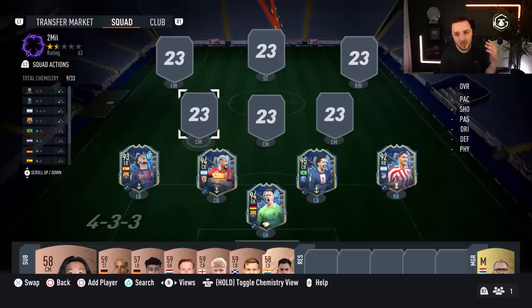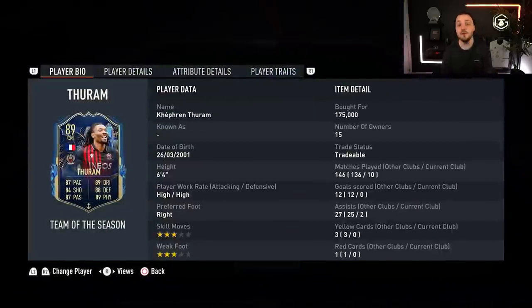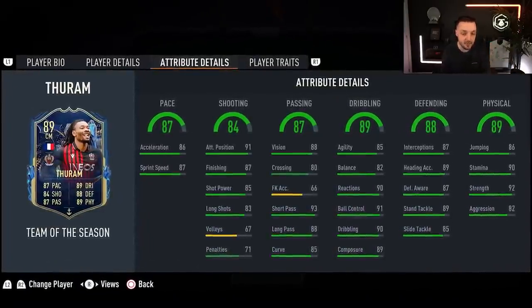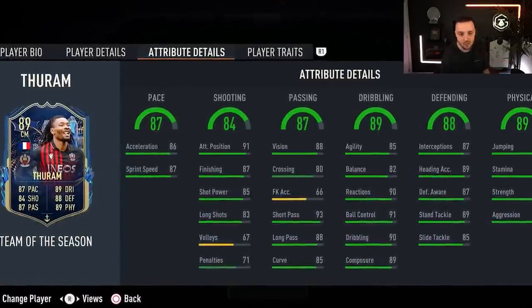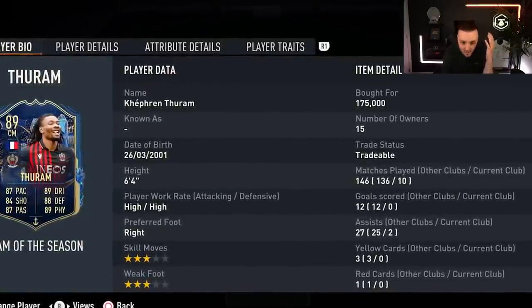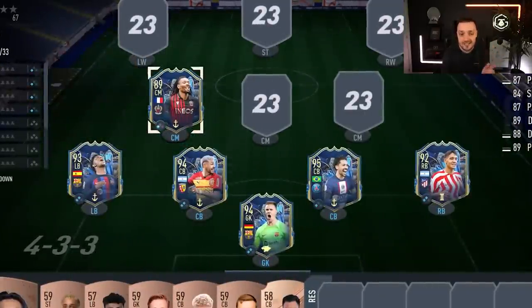Into the midfield, this is where we're going to splash a bit of the cash. Our first player is from the French League and he is underrated — not because his card isn't good, but because it is. I just don't see many people talk about him. As a defensive midfielder, he is one of the best I've used. His future star was great, and now he has a Team of the Season card just under 200,000 coins. If you're looking for a defensive midfielder, go and get Terram — he's an absolute beast.